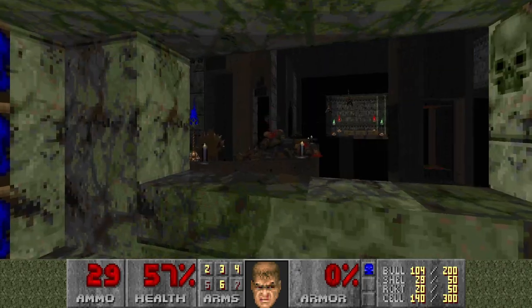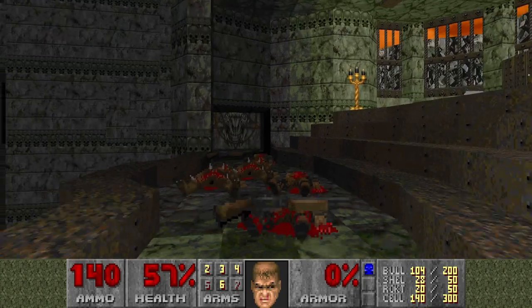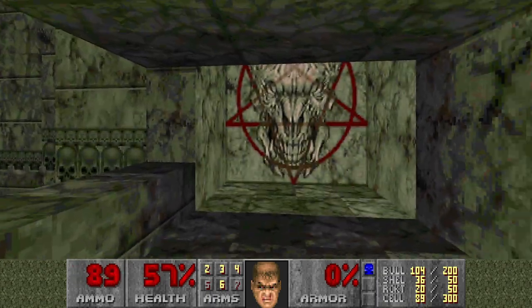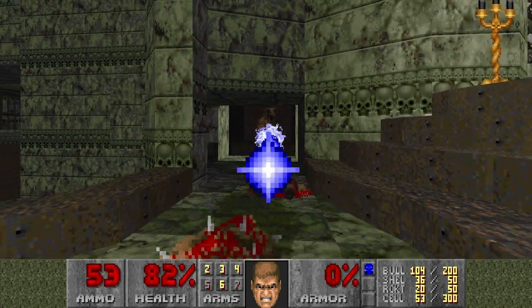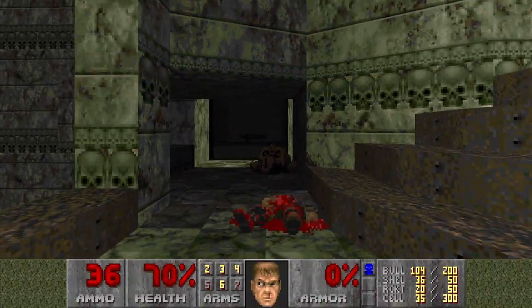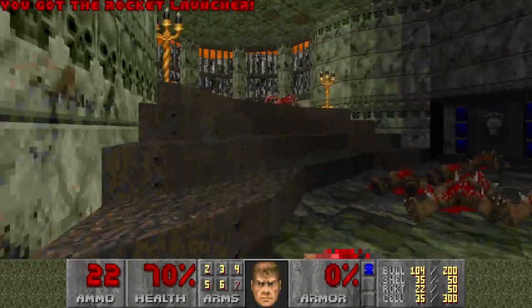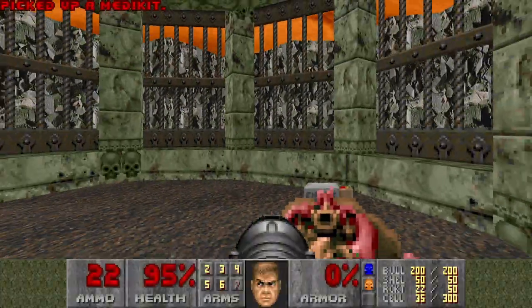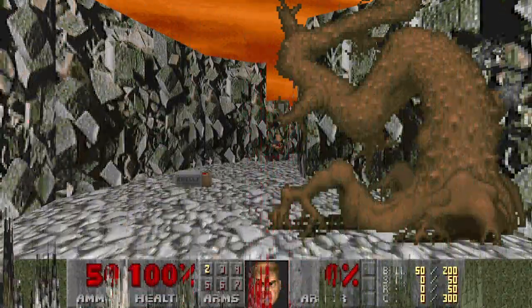I hear some Shotgunners behind me. I think I will need Plasma here because there will be a Baron right behind this door — and actually I should have taken the Rocket Launcher there. Should be another Baron here. The Yellow Key is not lowered yet. I think this switch lowers the Yellow Key. There should be a Secret here and I hope there is a Radiation Suit. I'm just choked. Attempt number two.